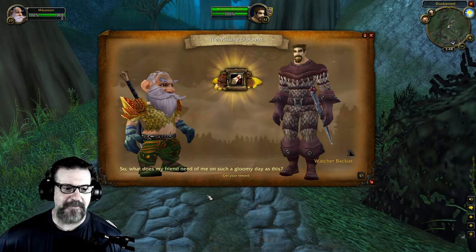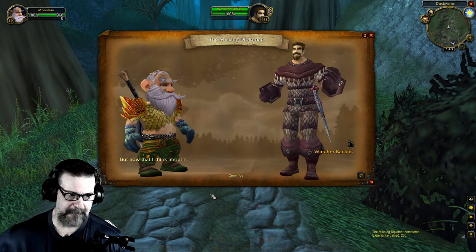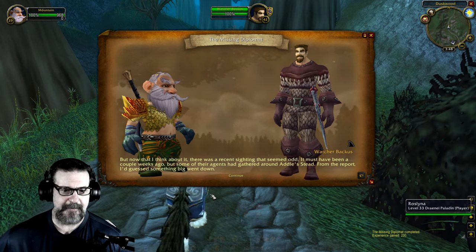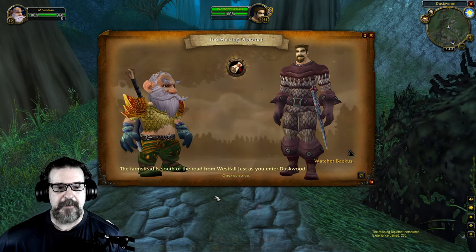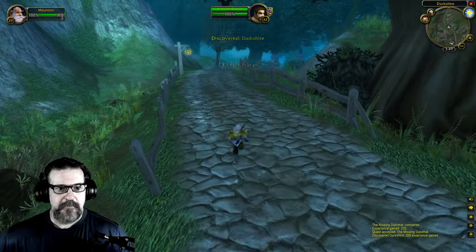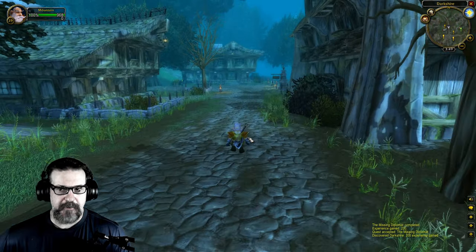'Trius sent you? Feel free to fight whatever monstrosities come at you from the darkness. What does my friend need? Defias activity — well there's always some activity, even if they keep to themselves. But there was a recent sighting that seemed odd, a couple of weeks ago. Some agents had gathered around a Defias farmstead. Why don't you check it out and bring me back anything you find? The farmstead is south of the road from Westfall, just as you enter Duskwood.' Let's go get the flight path.